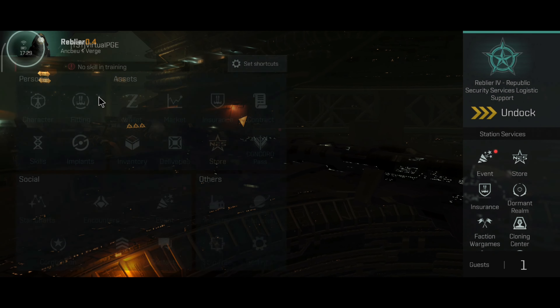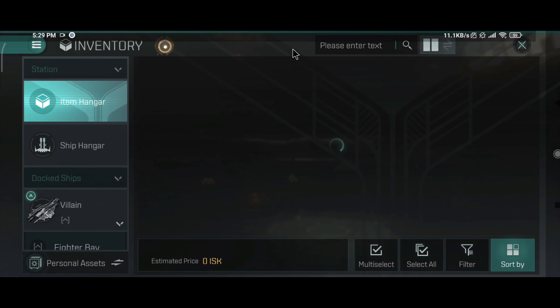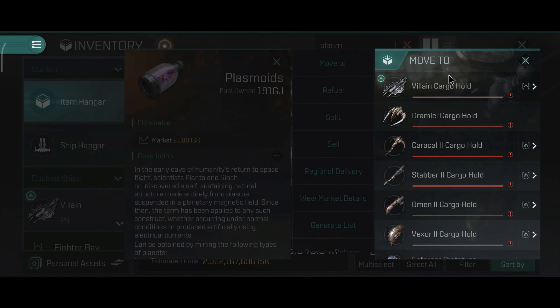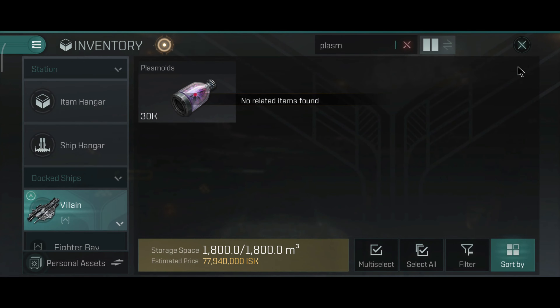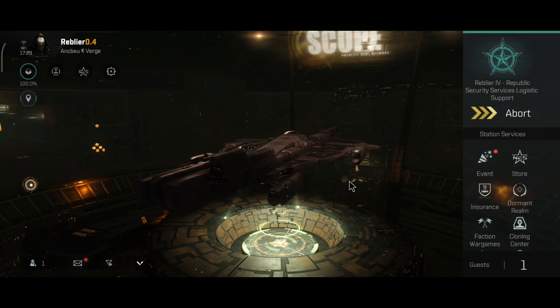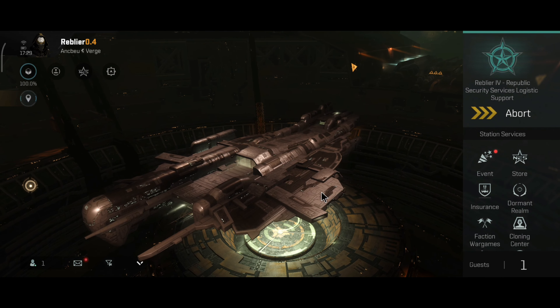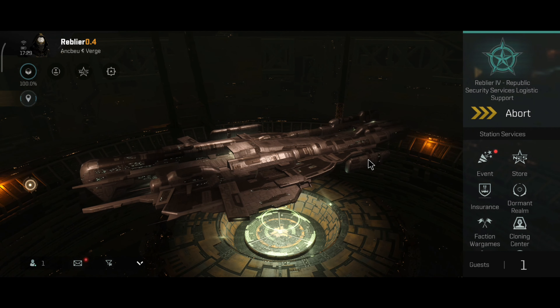You can swap the damage control for one capacitor battery if you are using an active tank, or even use triple capacitor batteries if your ship has capacitor problems — though it should not have any very noticeable capacitor problems. The capacitor batteries work really nicely on capital ships. With triple adaptives and triple capacitor batteries, the armor repairs are a lot more generous on the capacitor, so this ship should be able to run the armor repairs for a very, very long time.